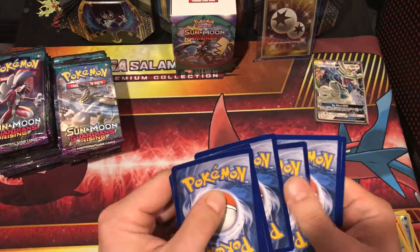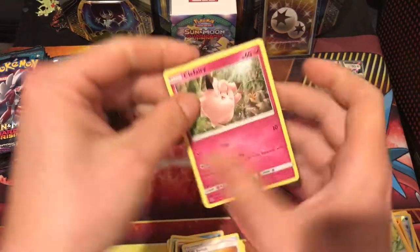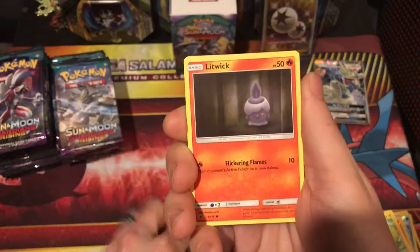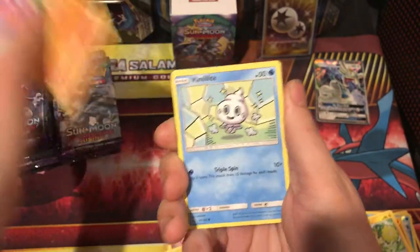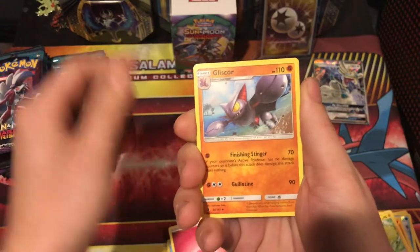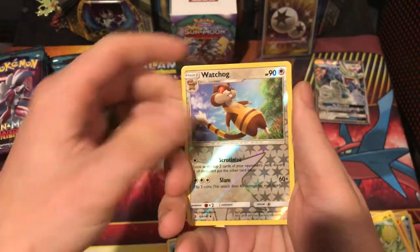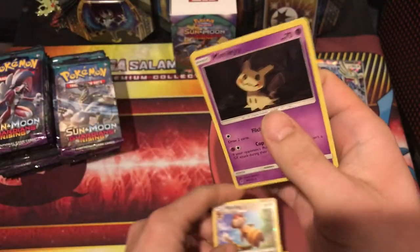What I really want is a Full Art Ninetales. That's about it. I think you'll pull it. Hakamo. Watch out reverse.